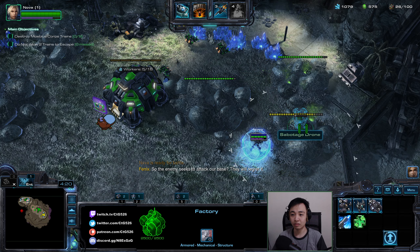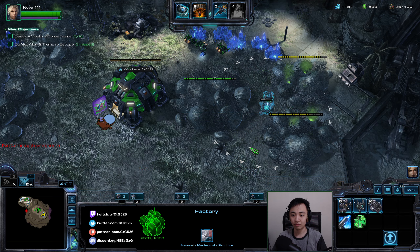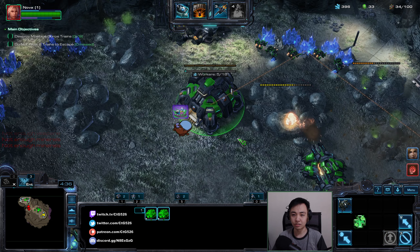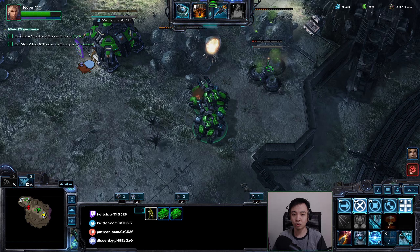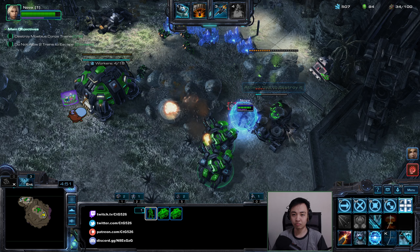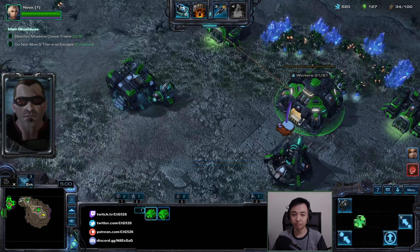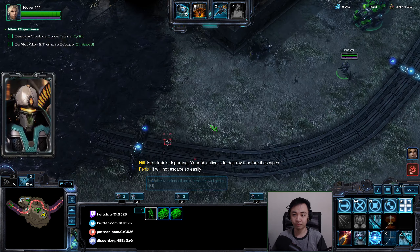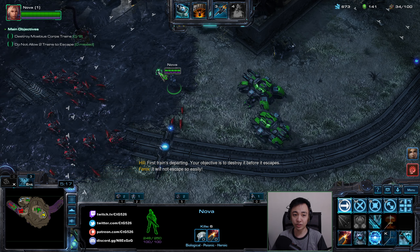Pressing them down. I'll bring Nova back up here, land and get this thing moving south. I'll get the Spider Mine upgrade, siege up here. We're going to dance these enemies away.